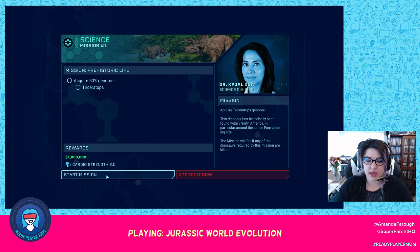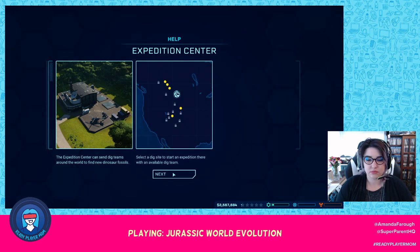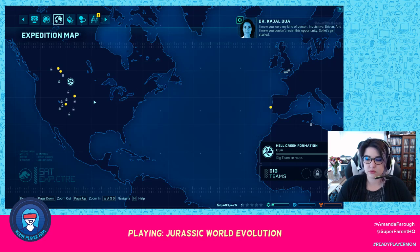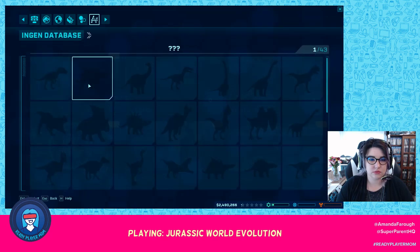We're going to try and acquire a Triceratops genome. An expedition center will allow you to send dig teams around the world in search of new dino fossils. DNA can be extracted from these fossils, which our scientists can then turn into living, breathing dinosaurs — that's our true lifeblood. Together we can create a more authentic version of our dinosaurs — that means a complete genome. Your first expedition team is out.